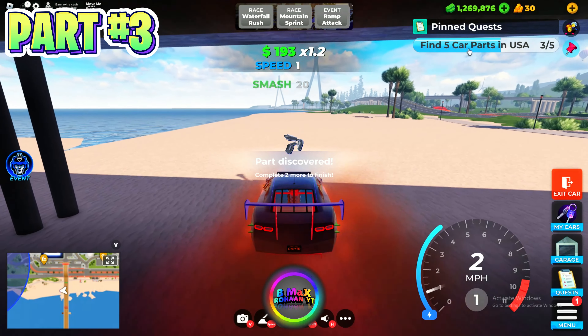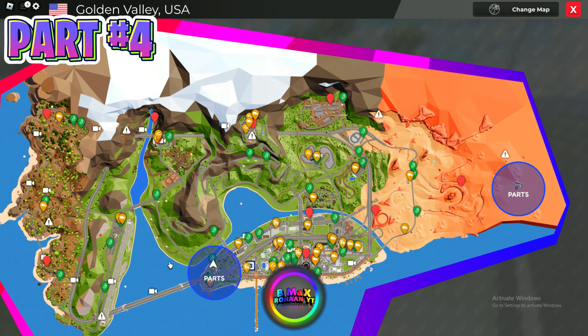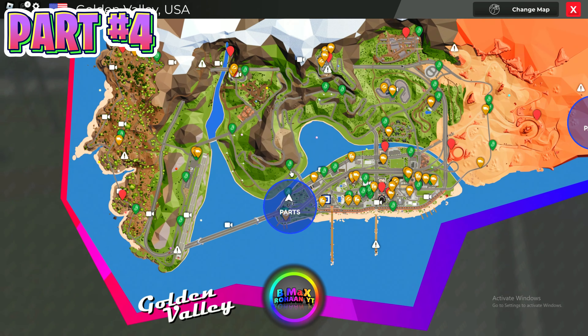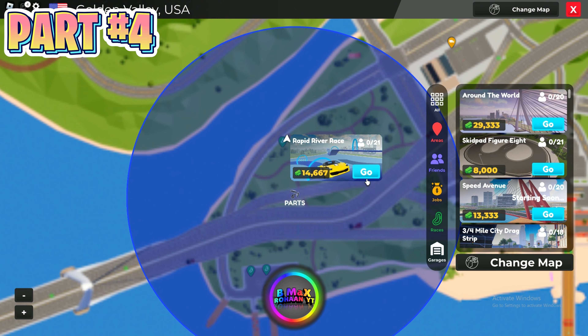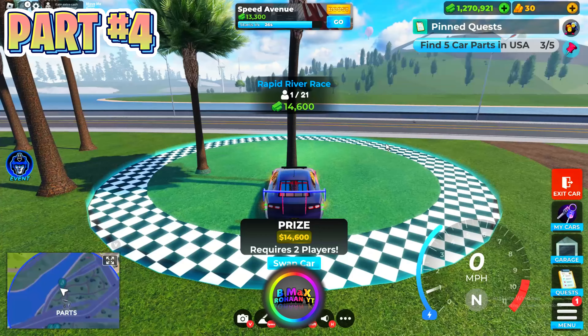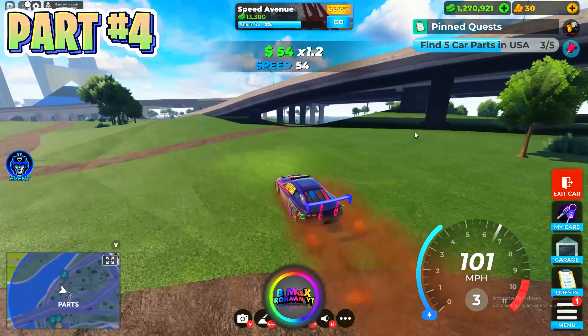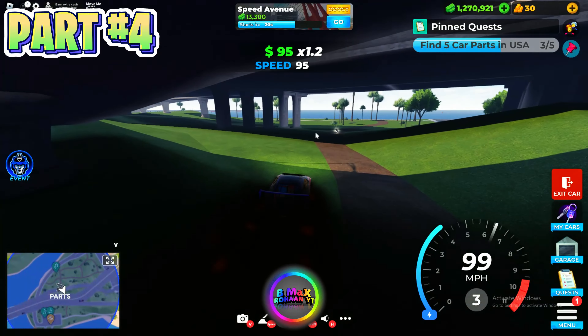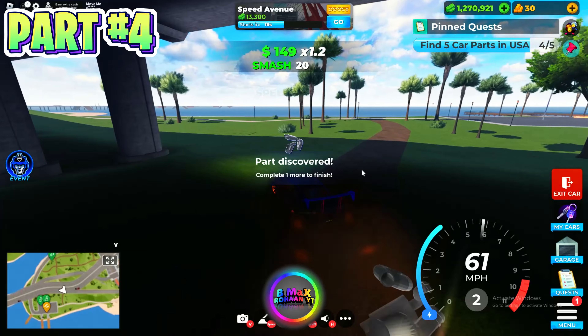2 parts left. The 4th location is in this circle — teleport to Rapid River Race and follow me. Here is the 4th part location, so let's collect this and go for the 5th location.